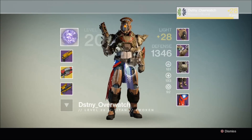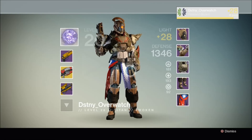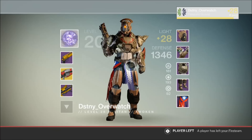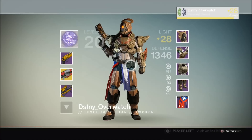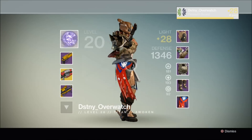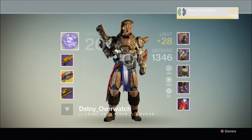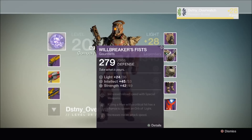My fellow raid teammate Martin from Destiny Overwatch had better luck than me. He managed to bag himself two pieces of Crota's End raid gear, which he's actually wearing now. And as you can see, they look pretty spiky and have the same kind of brownish gold colouration as the Vault of Glass raid gear. So let's have a look at these in more detail.